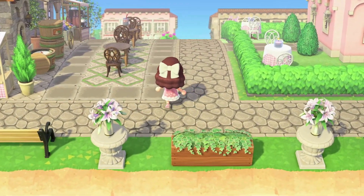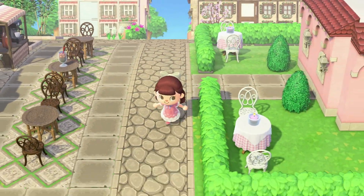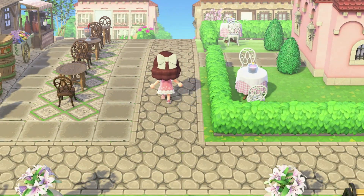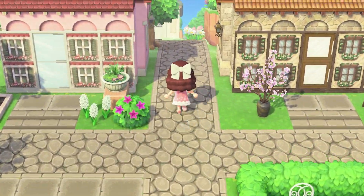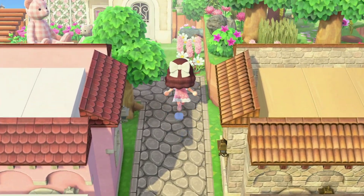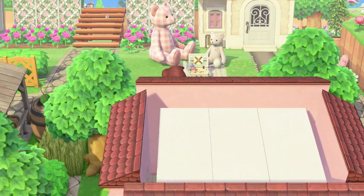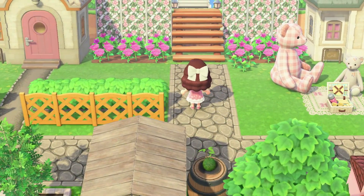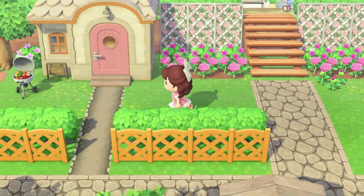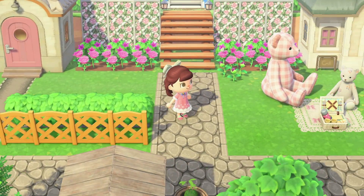There's a cute little seating area and different decorations that are kind of shopping district but not quite. From there we're heading back towards my first little village neighborhood. Here are two of the houses on the lower level — I love how these turned out. Very simple and plain, but very, very cute.